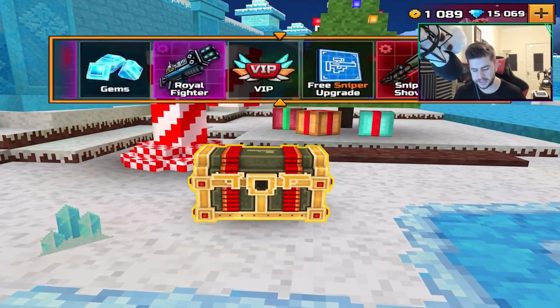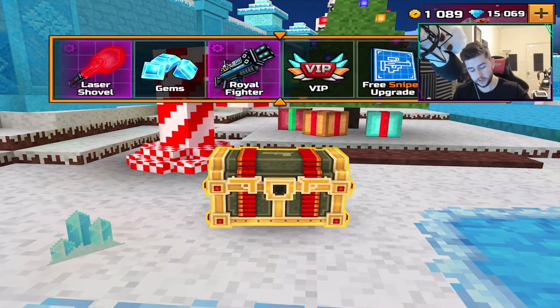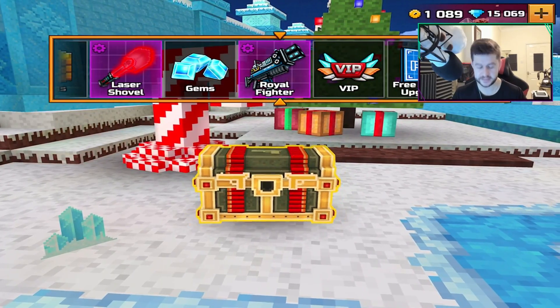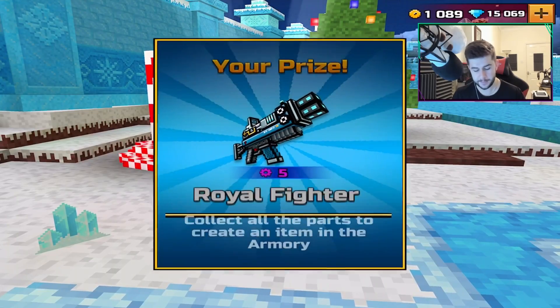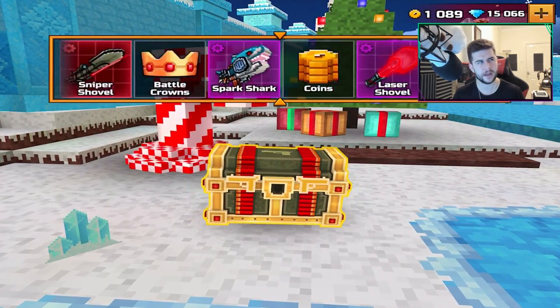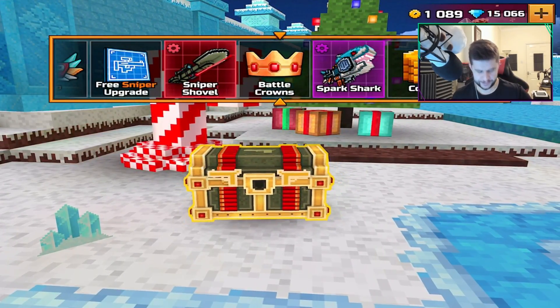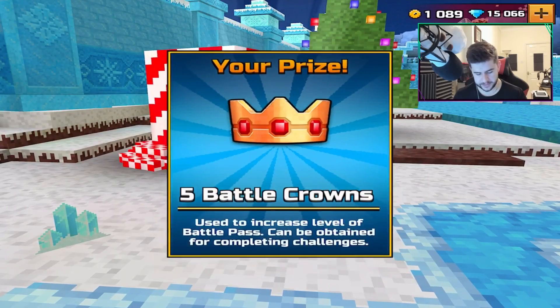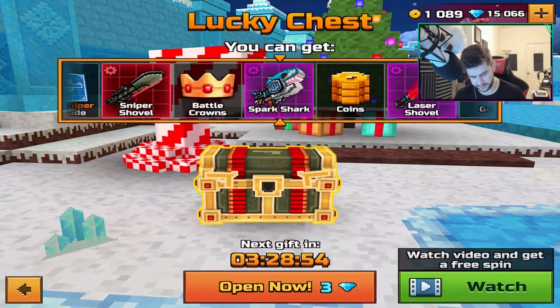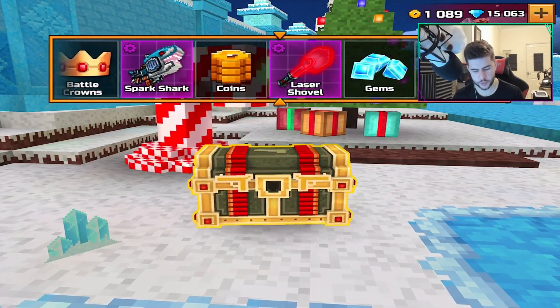Before we get into this, let's try and get ourselves a couple of Battle Crowns today. Royal Fighter parts — this is the Battle Royale weapon. I am actually looking forward to checking this beast out, and five parts is not bad. I think it's one, two, and five. Battle Crowns! Let's go! Ah, it's only five — it's a little bit of a kick in the teeth. You get five, ten, fifteen, and twenty, I believe. Spark shark parts — it's been a while since I had any. Free sniper upgrade — I'll take it.